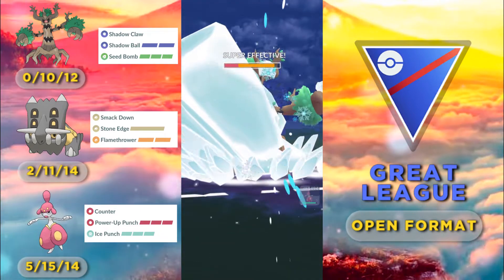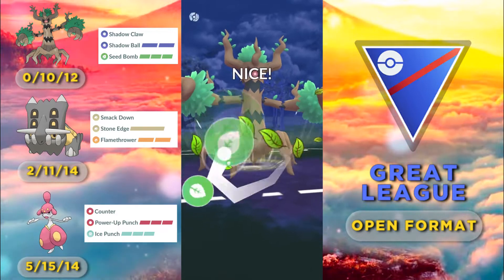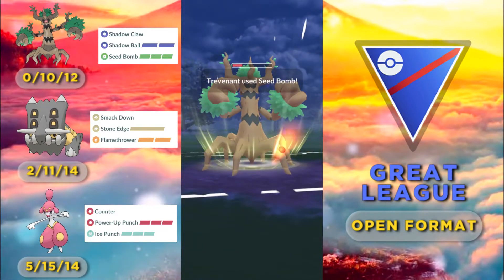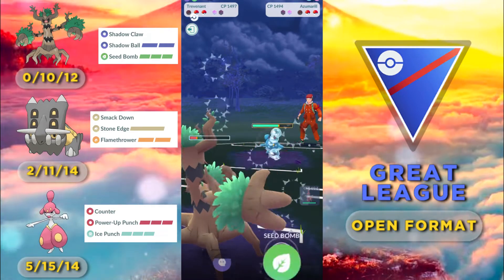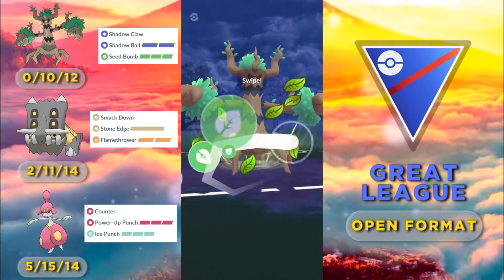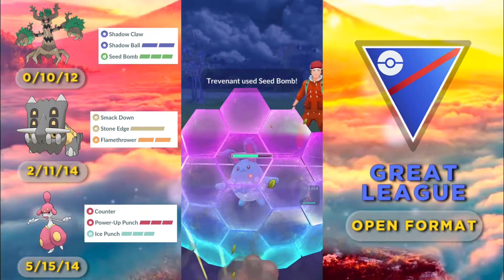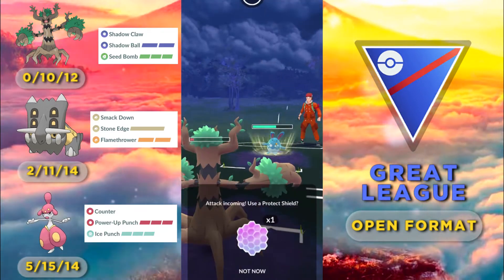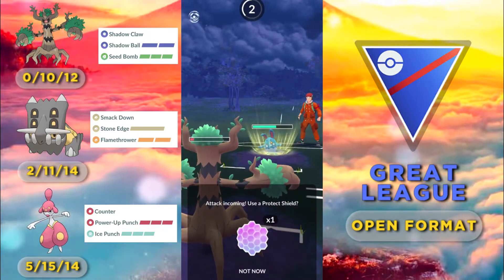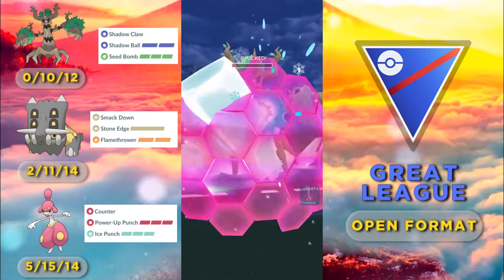The Ice Beam deals a ton of damage, and he also shields our Seed Bomb. Trevenant charges up really fast though and gets to another Seed Bomb — and he shields that one as well. We rush to a third Seed Bomb.